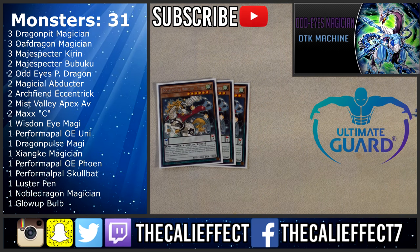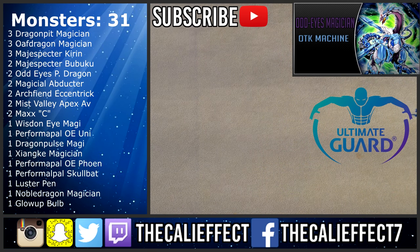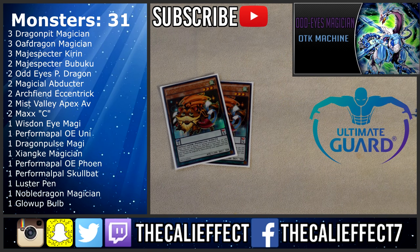Next is the mini boss of the deck — Magispector Unicorn Kirin. This card is awesome, being able to disrupt the opponent on their turn and add pendulum cards back to your hand, like Magispector Raccoon or Performa Pal Skull Bat Joker. It can't be destroyed by card effects once, and it can't be targeted, making it really hard to deal with even at 2,000 attack. To search it out we have two copies of Magispector Raccoon Bumbonku, which is essentially just to search out the Kirin.